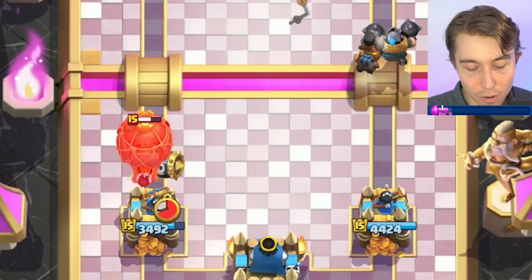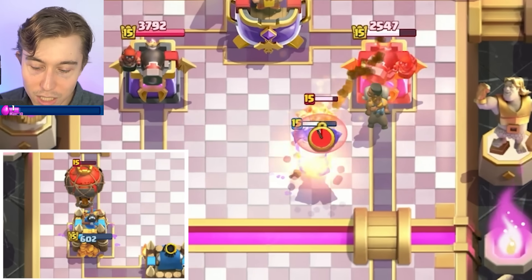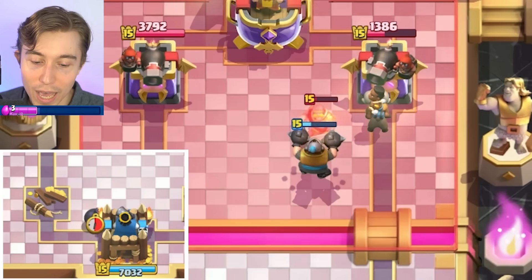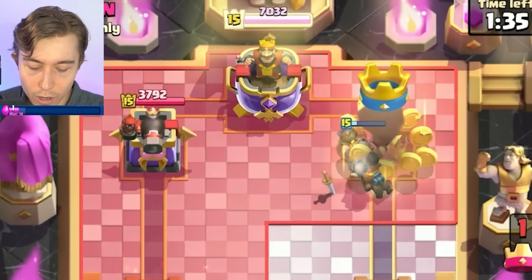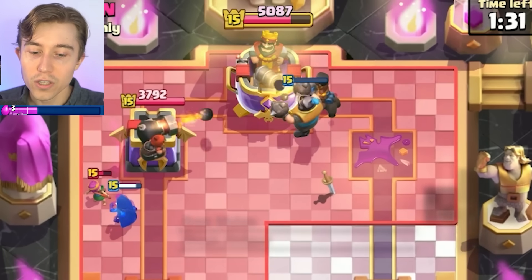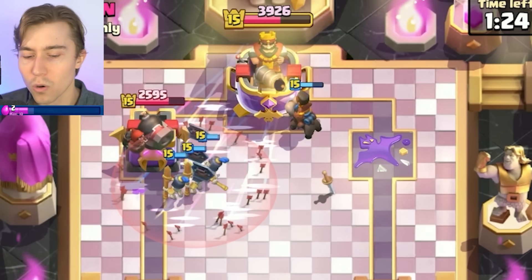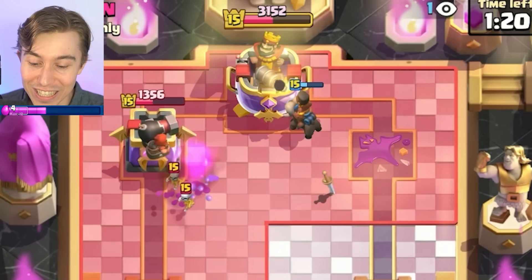I'm just going to go aggressive and not get three-crowned — that's the strategy. He's trying to not get three-crowned and possibly take out the tower. We have a Ram Rider and a Mega Knight so there's no way he's stopping that. We do damage on the three for sure. He overcommits with the Balloon, but the issue is the Ram Rider and Mega Knight stay alive and continuously do damage, whereas the Balloon and Skeleton Barrel are easily wiped away with small spells. Look at the guards having a field day!